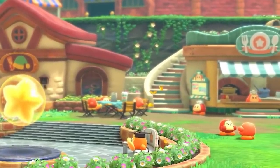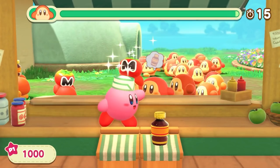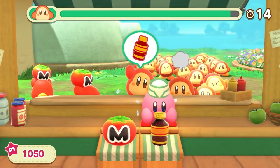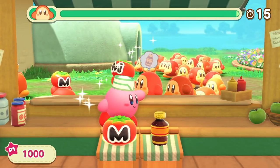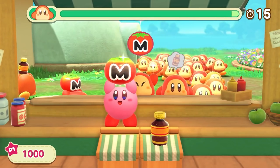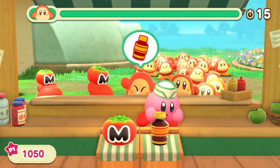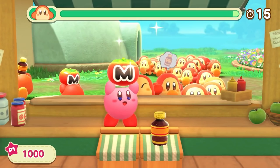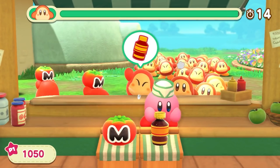Continuing on, there's a cafe, and the trailer does show what Kirby will do there — he'll be put to work distributing either Maxim Tomatoes or Energy Drinks to waiting Waddle Dees. The game does seem rather easy as the player is granted 15 seconds to give the right item. I hope this just means it's the first level of the minigame and becomes more challenging as time goes on. Tying into the possible inclusion of currency, this could be a way for Kirby to earn more Star Coins, with harder difficulties granting more.